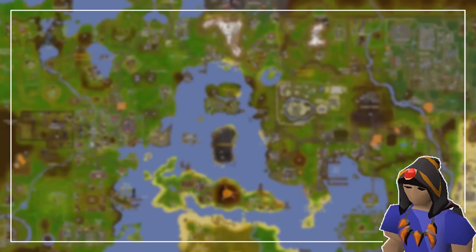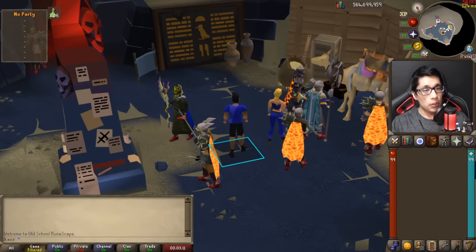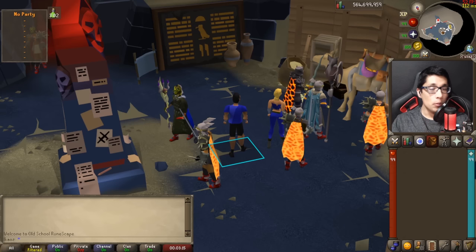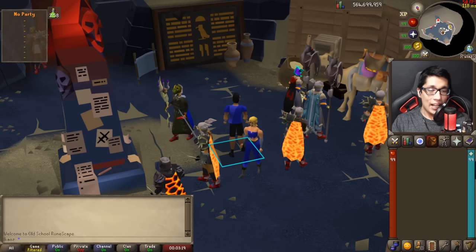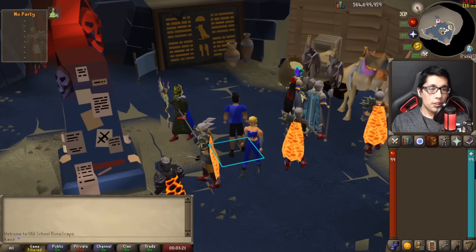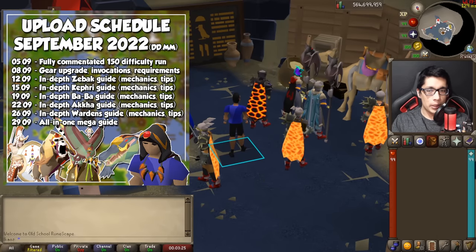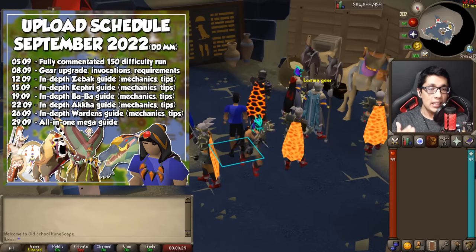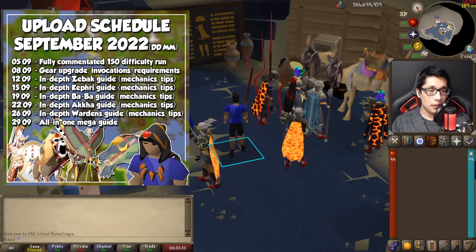Hello everyone, Chaos here, and welcome to another Old School RuneScape video. Today we have a slightly different one on the channel, as we will go through an entire 150 difficulty run out of the Tombs of Amascut, to show you that it's really not as difficult or intimidating as you might think. September is going to be all about Raids 3, with two videos a week covering gear progression and in-depth boss guides all the way up to the final one during the last week of the month.